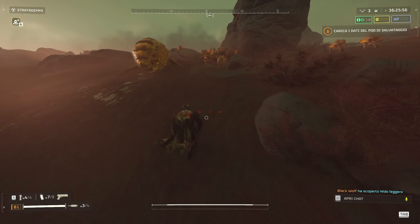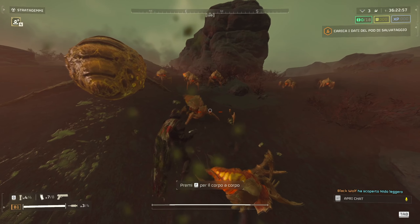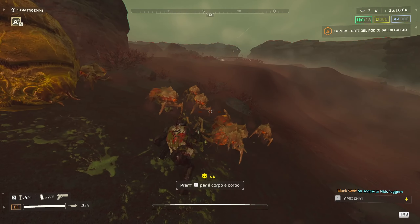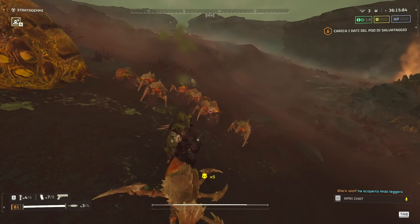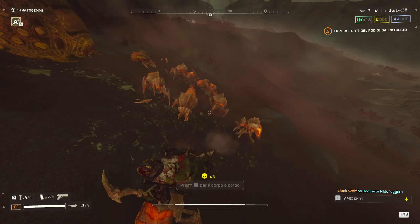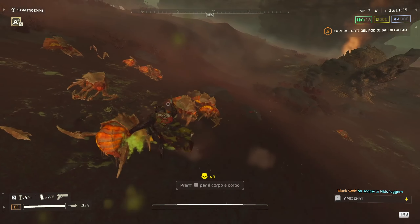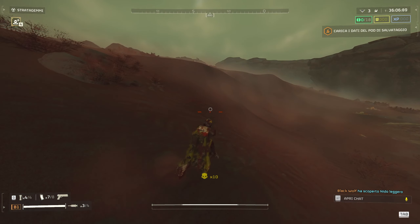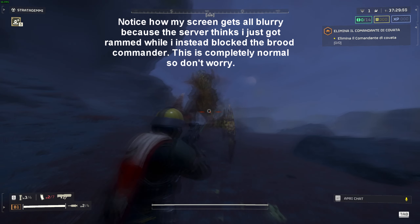Using the melee attack with a secondary weapon equipped is a lot better than with a primary weapon because of the animation difference. As you can see, meleeing with a secondary weapon makes the animation hit with your arm from top to bottom rather than bottom to top, giving you a lot more chances to hit the enemy on the head.